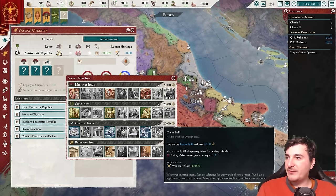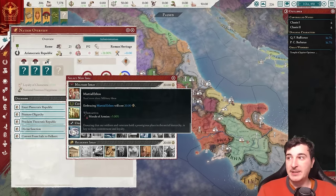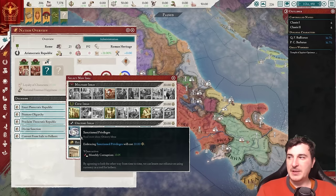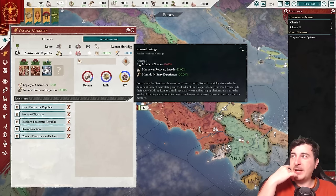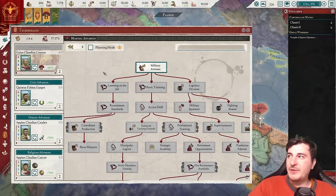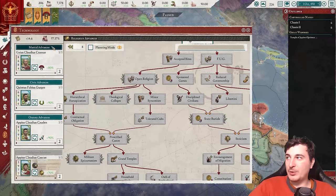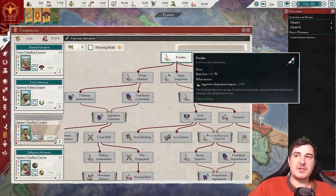We also have ideas. Let's go for some Roman ideas — if we pick two military ideas and one oratory idea we get a bonus. We'll take morale of armies and true Roman fashion for army morale recovery. For our civic idea we can go for monthly corruption reduction or loyalty of generals — I'll go for the corruption reduction. The bonus from matching ideas is loyalty of characters and national freedom and happiness. Now on to inventions, which is basically how you get new technologies. We have several categories: martial advances, civic advances, oratory, and religious advances. This has clearly been redone by the mod because there's a lot more here than in the base game.